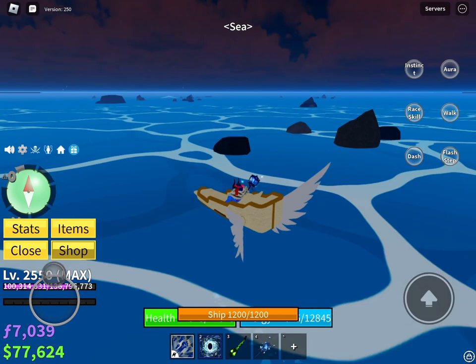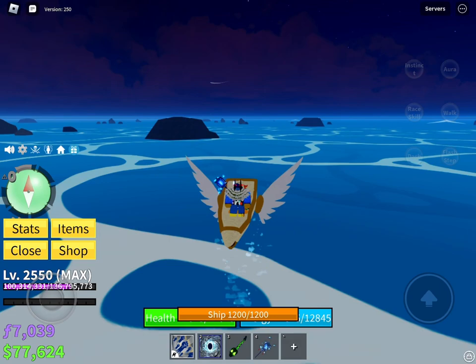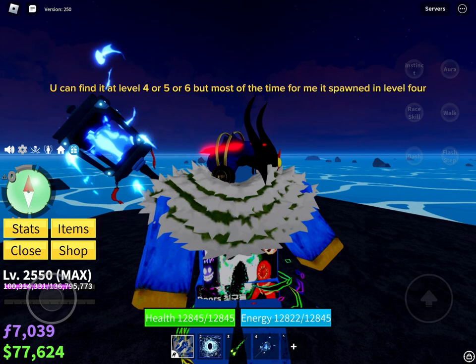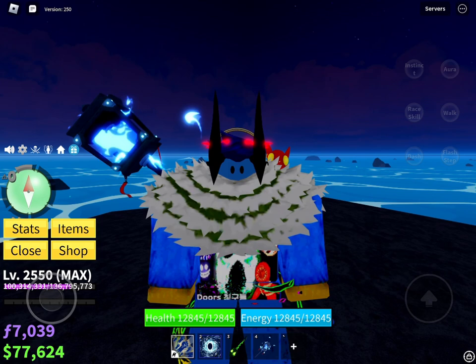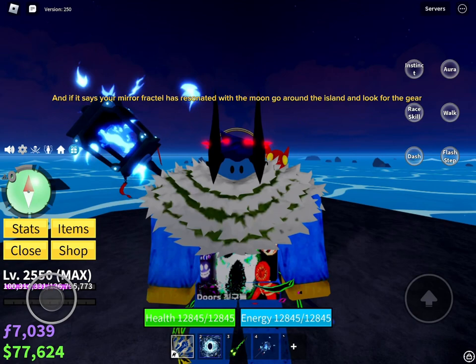Look for Mirage Island. You can find it at level 4, 5, or 6 — but most of the time it spawns at level 4. At level 4 you can either go aft or just keep going. After you find it, go to the highest point, turn on your Race V3 ability, and look at the moon. If it says your Mirror Fractal has resonated with the moon, go around the island and look for the gear.